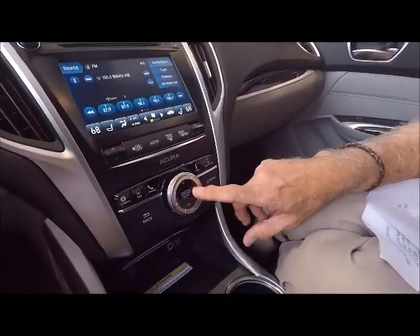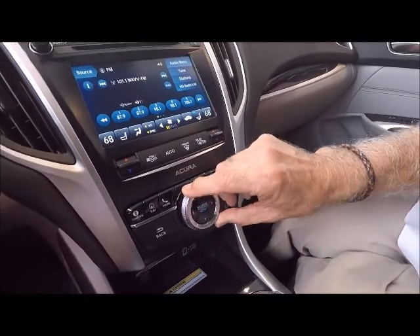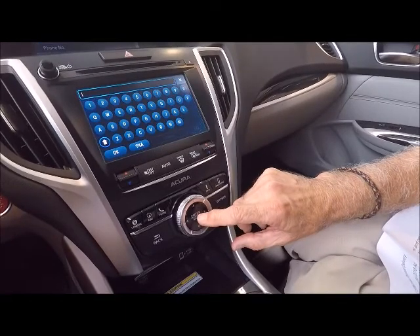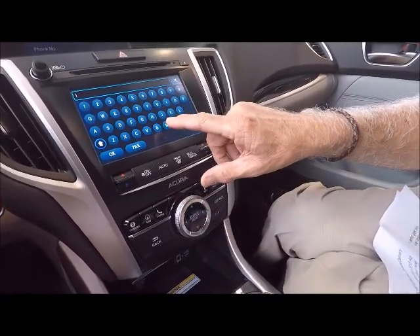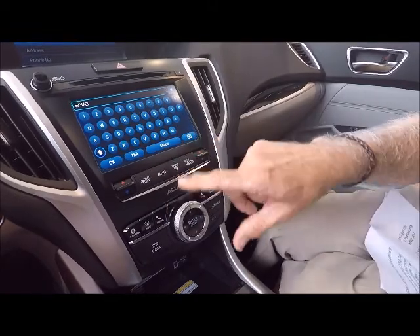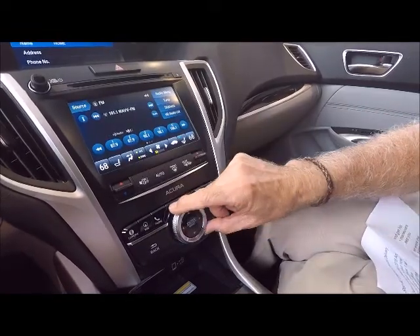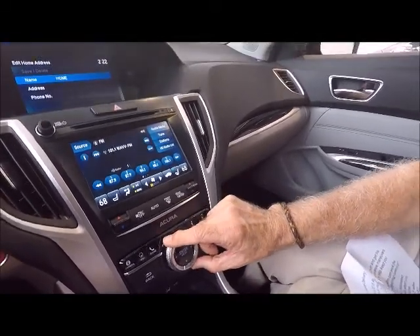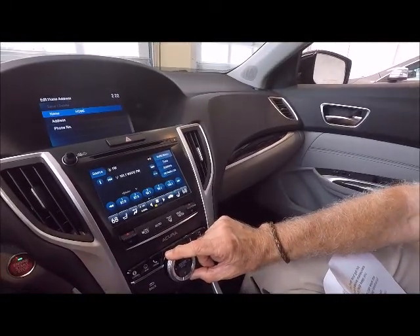Kyle, you asked how to set the go home feature on the navigation system. What you do is hit settings, go to navigation settings, and roll down to edit go home. You put in the name using the touch screen to enter, then roll to address, fill in the address, and when you're done roll up to the top and hit save and exit.